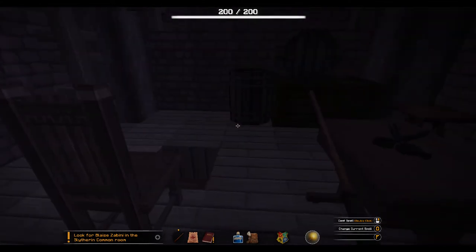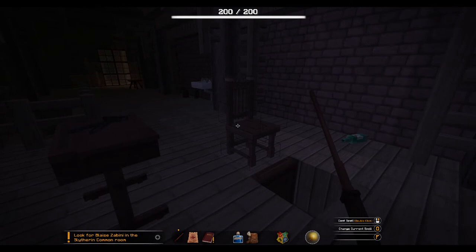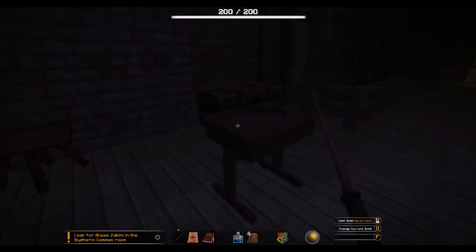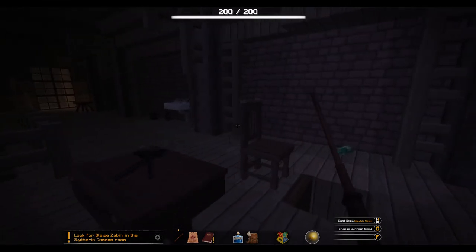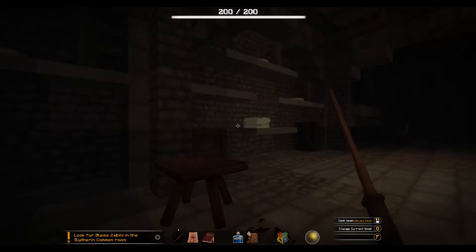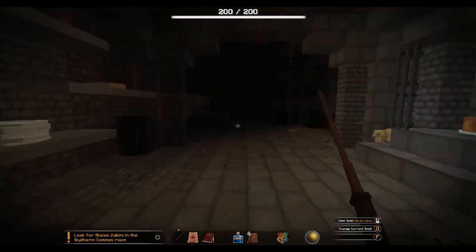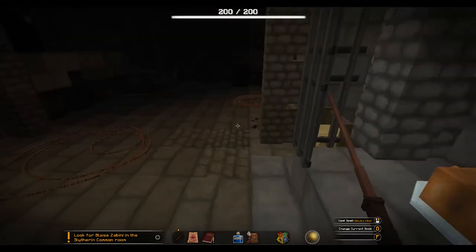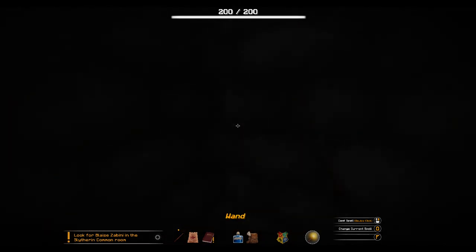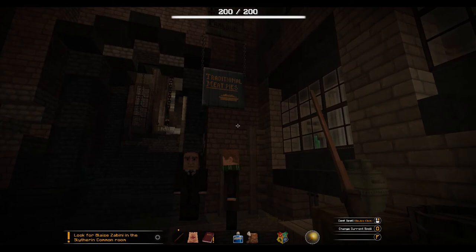This is a reference to Sweeney Todd — the chair, the scissor, oh my god, this is amazing! I remember a bit from the trailers when the Johnny Depp movie came out years ago, and the atmosphere is this atmosphere. And the pies — of course, that's why there's a pie up there. And that turkey — oh no! And of course there's a scream, so that's why there are traditional meat pies. I hadn't even seen this.